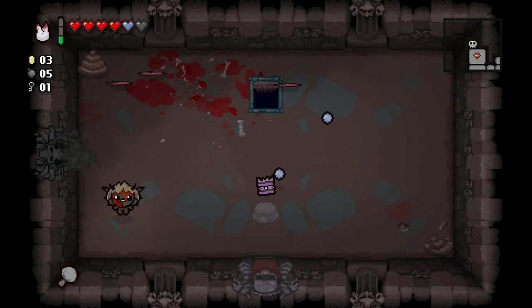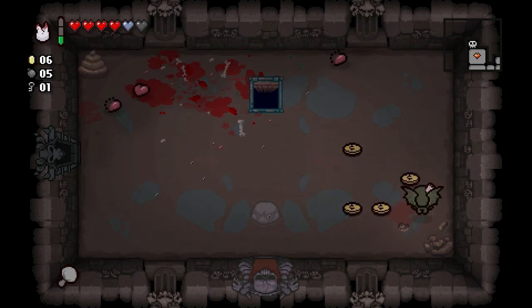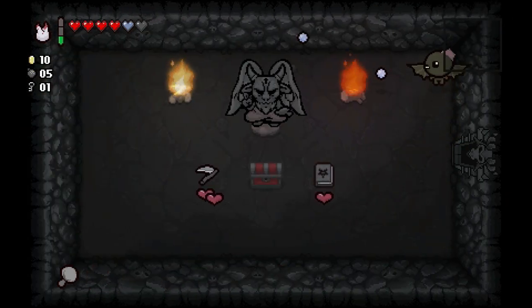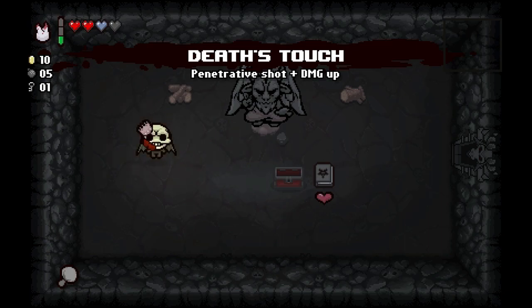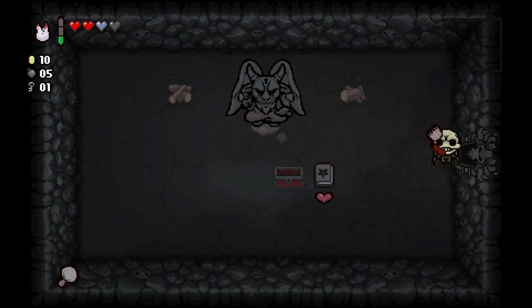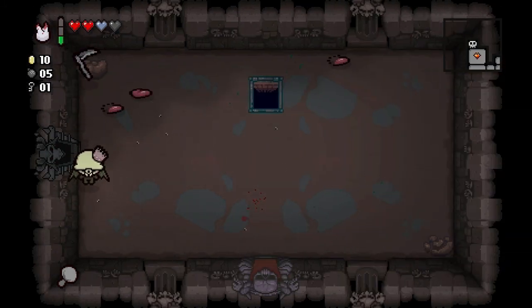Come on Husk — nice! We got some money. What we got for the double deal today? Scythe Shot — I haven't gotten that yet. I assume that makes your tears more powerful. Troll bomb — let's take this. Penetrative shot plus damage up — okay, anything that's damage up is definitely okay in my book.